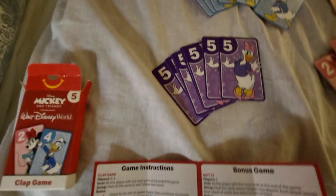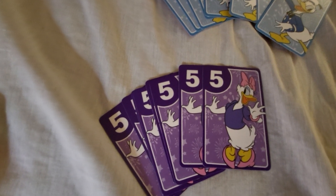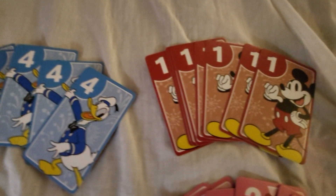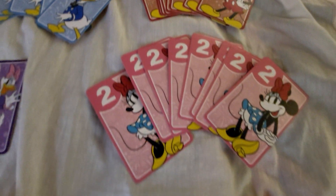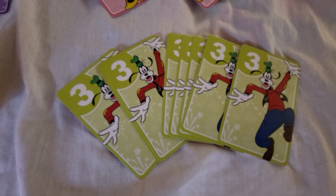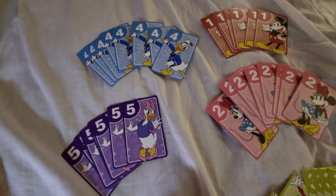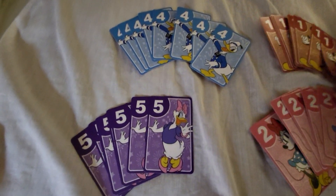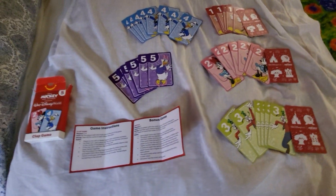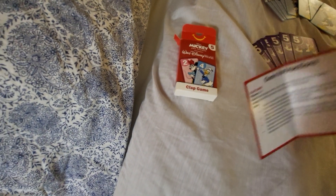This is what the cards look like — it's got Daisy, Donald, Mickey, Minnie, and Goofy. I don't know why they didn't put Pluto on here. I'll turn the cards over so you can see the other side, which just has this design on it.